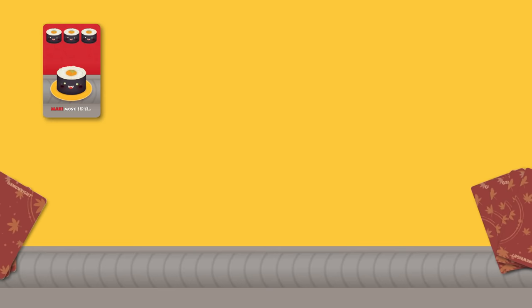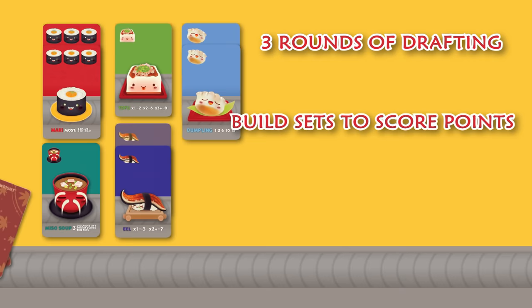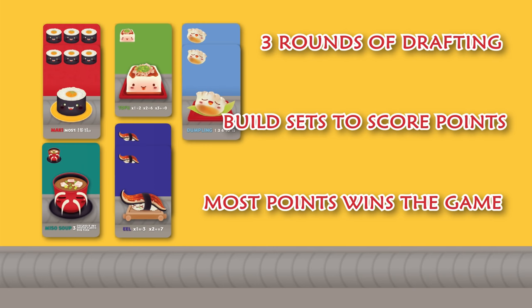What's a drafting game you may ask? It's a style of play where players select a card to play and then pass their hand to the next player while receiving another one from a different player. In Sushi Go Party, there are 3 rounds of card drafting. Players build up a set of cards in order to score points, and the player who has the most points at the end of the game is the winner.